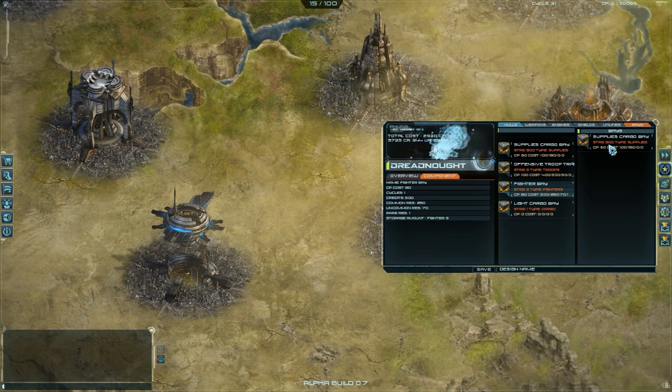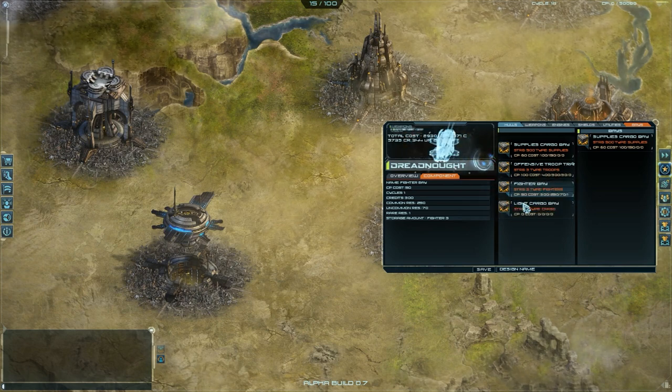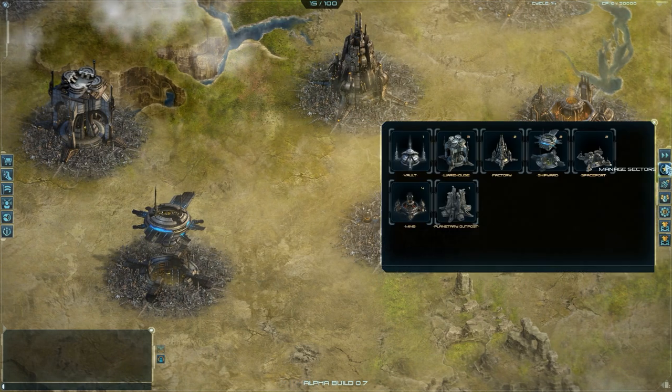Let's put the supply cargo bay. Now click on save. After you went through all those tabs, let's put the name — 'Conqueror', because it's a beautiful name and it also has a meaning.